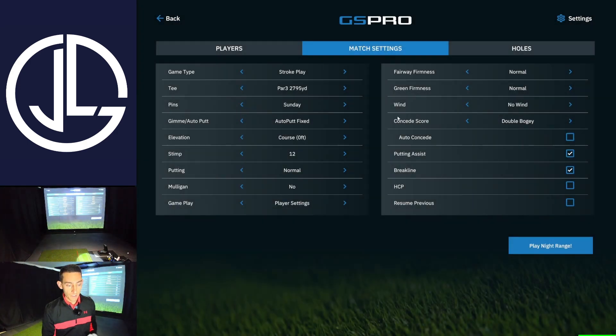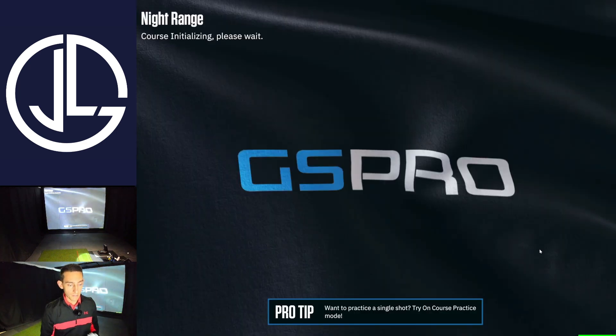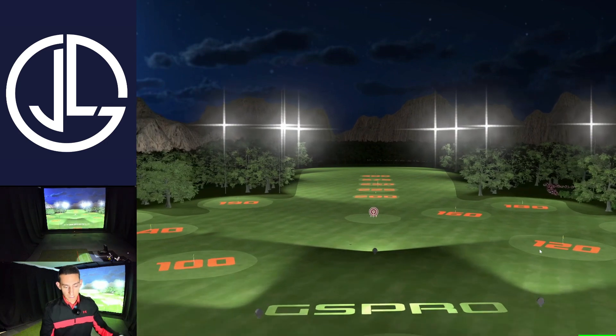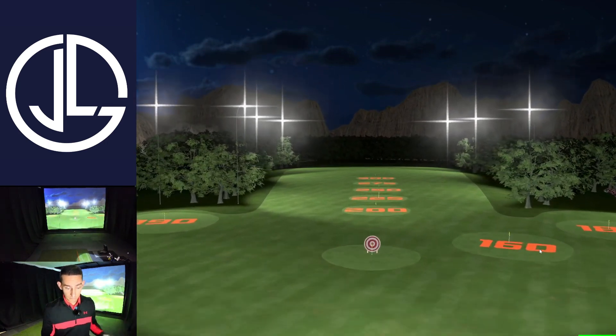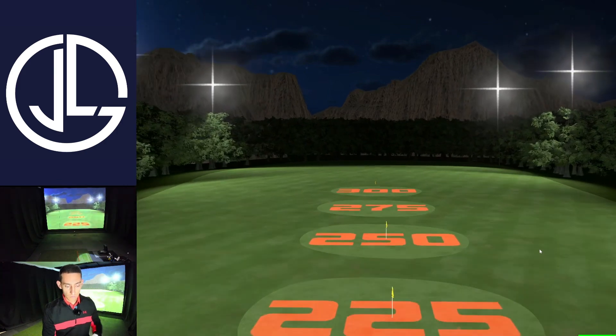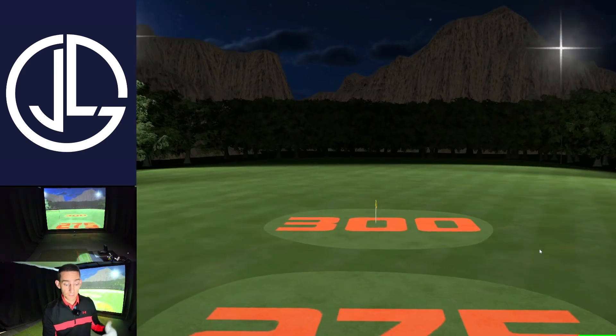Click on play course. It goes through all your normal settings - have the settings set up however you want and then just go play night range. Once it's loaded this is what you're met with. It's essentially a target range, and I'll do a flyover showing all the different yardages and all the greens that you can hit to, going out to 300 yards for the final target.